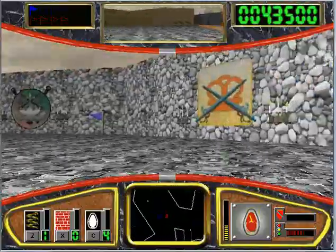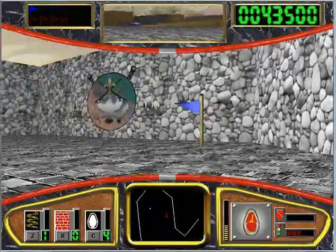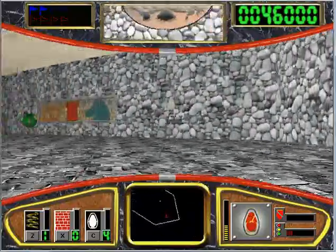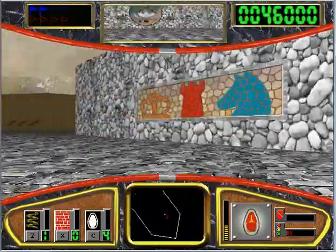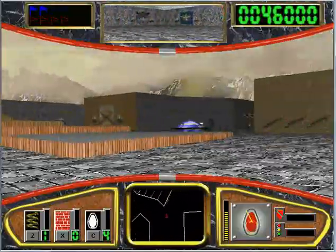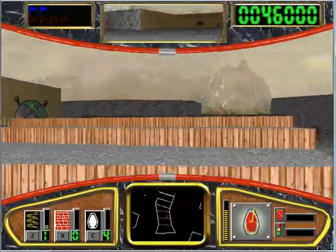I'm having to go up against more and more other players. This isn't an online game — they're all just computer controlled. Sometimes they glitch out and just sit there and act stupid. I guess they just make the game more difficult because there's more of them, so there's a greater chance one of them will run into a flag.